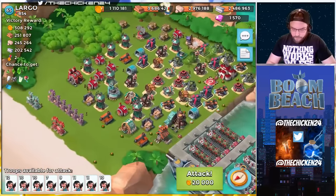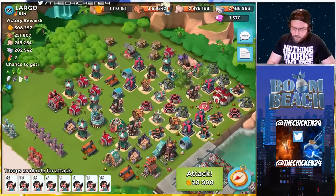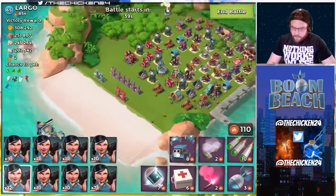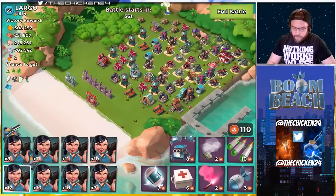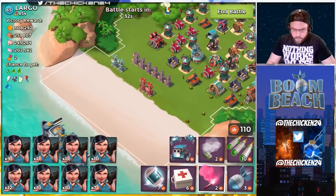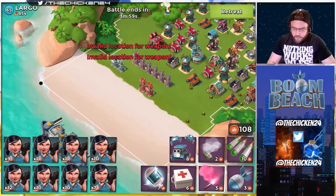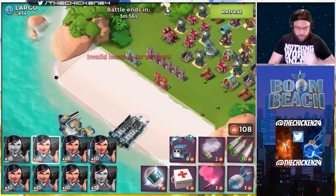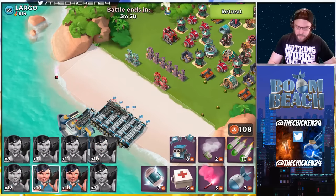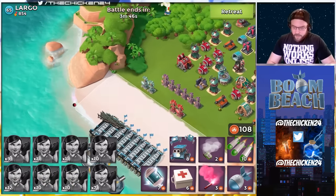Since that didn't take too long, I might as well try a player base. This looks like a good one to practice the reverse zooka that chicken was talking about yesterday. We'll do a quick tap through for any mines. We've got Largo at 854 VP - this guy's got a pretty good amount of resources. I don't have all my zookas here so we're at a bit of a disadvantage, but we have the reverse zooka tactic, which is kind of an overpowered strategy.